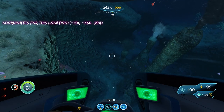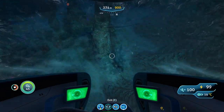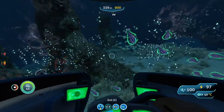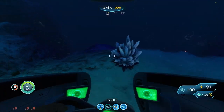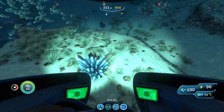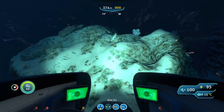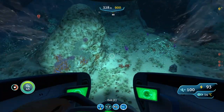Now that we are in the dunes, we can start looking for the coarse deposit. We got one deposit so far. There's a reaper that wants a piece of me. We got a second deposit right here, a third deposit right here, and our fourth deposit right here. So we were able to find four deposits here. Let's go to the next spot.